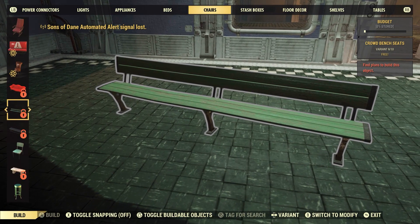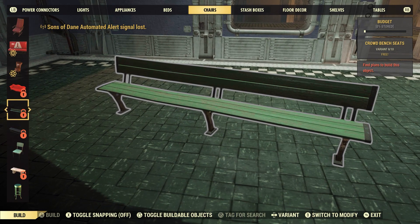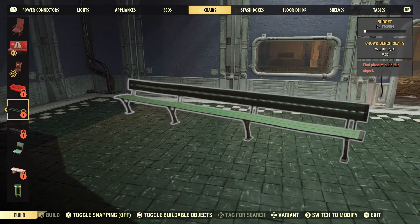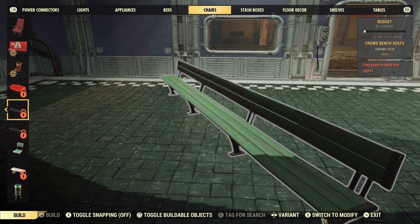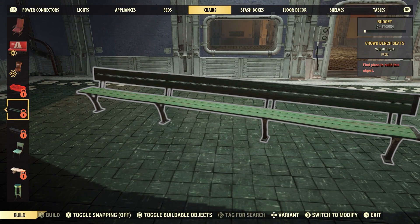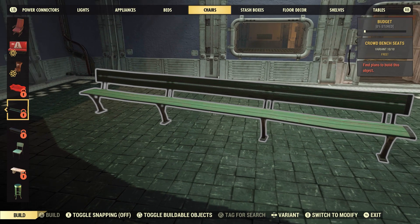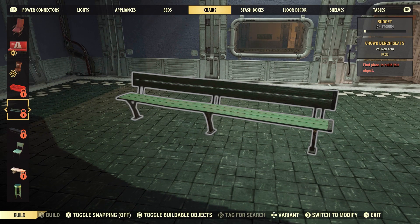Next up are crowd bench seats. It comes with two variants — this one, the smaller of the two, and this one here. For those of you that have been tuning in to see my buddy Swindler's Fist win 3-0 at the Bare Knuckle Boxing Match, they could surely use these new crowd bench seats.